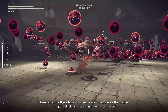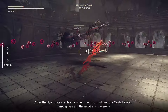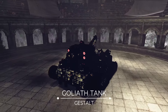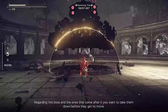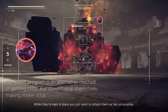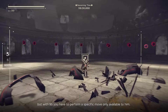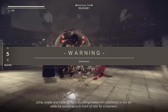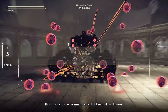To take down fliers faster than running around, use the shield to gather them around you. After the flier units are dead, the first miniboss — the Gestalt Goliath Tank — appears in the middle of the arena. For this boss and the ones that follow, you want to take them down before they get to move, using the slow program just as they drop down. While they're kept in place, attack as fast as possible. With 9S specifically, you perform a unique move: jump, evade, and instantly light attack to make him stationary in the air while his sword spins in front of him — this is his main method of taking down bosses.